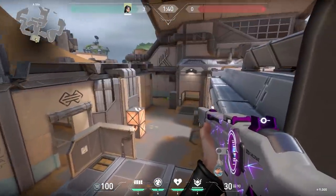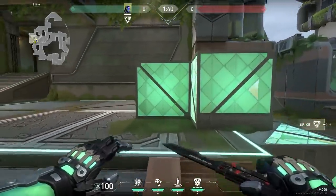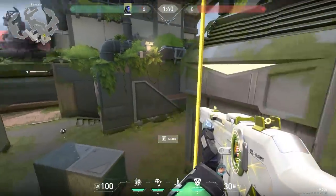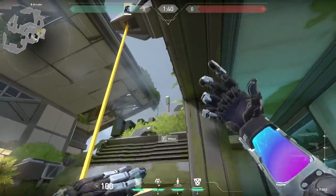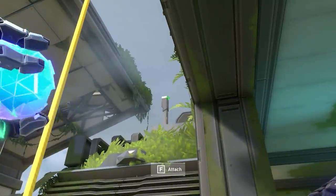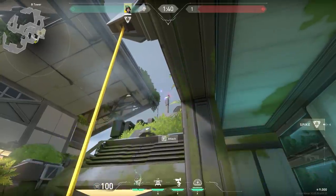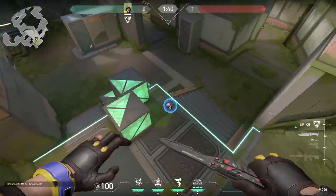Now a cool KO lineup for the default plant on B. After you planted the spike, go to heaven and hook this wall. Make sure it's clear and when you hear the enemies are defusing, simply throw your molly a little bit to the right of the pole — it will land on the default plant. And of course always remember every KO lineup you can also do with Killjoy.